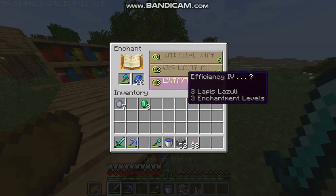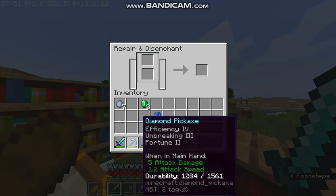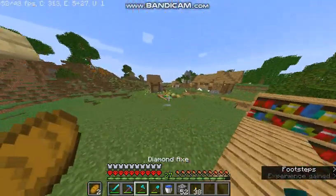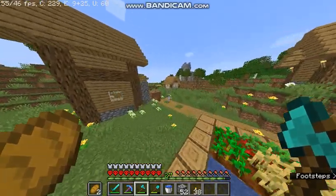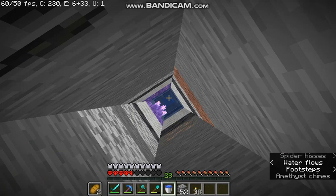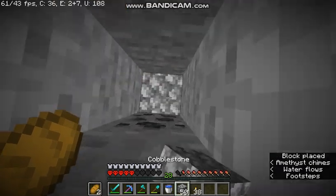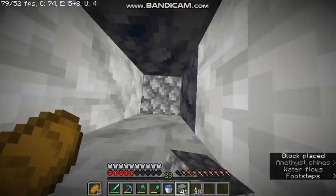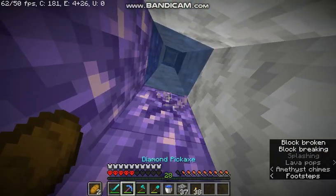Okay, we're just enchanting that. I'm gonna go back to the zombie XP farm and I'll be back when I have 38 levels. I just nearly died — the water somehow stopped because of an amethyst shard. We're gonna go build up to it and break the amethyst shard. Oh no, I might die here.